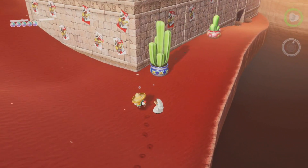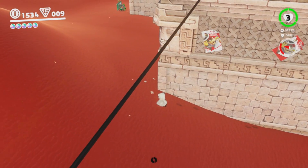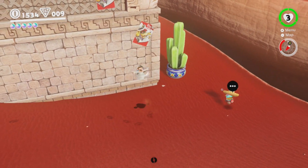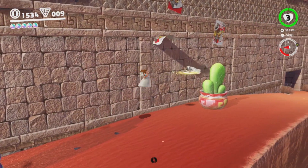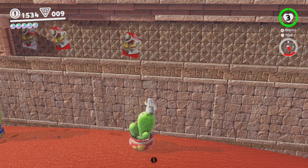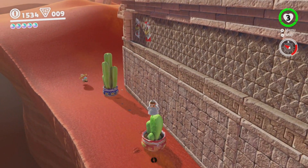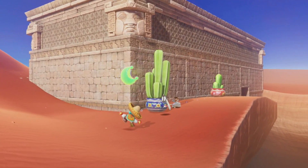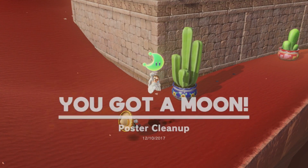Who put up these posters? They're an eyesore littering up the place. He wants us to get rid of all the posters — I figured there'd be something like this eventually, I was surprised it wasn't sooner. It's all around this thing. Can I jump on this cactus? I sure can. Also haven't mentioned it — Mario's looking spiffy in his new duds. I completely avoided all of those — there we go. And that's a moon. Poster cleanup.